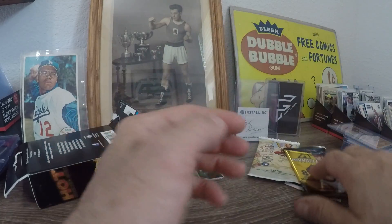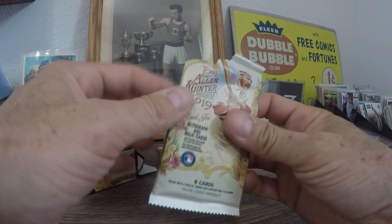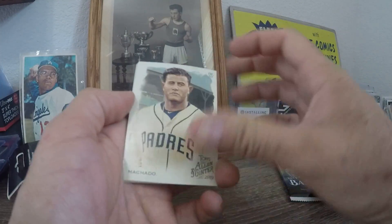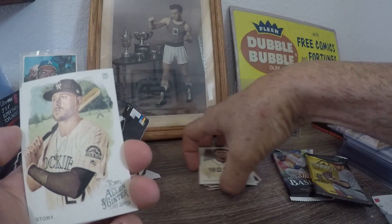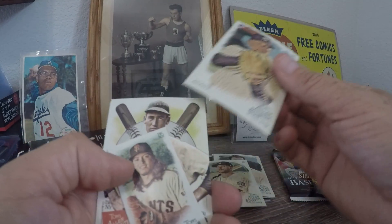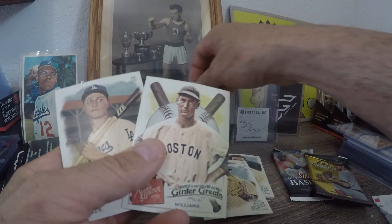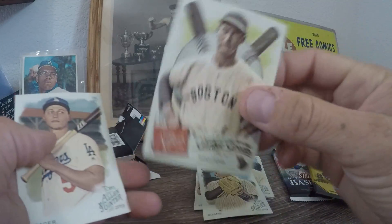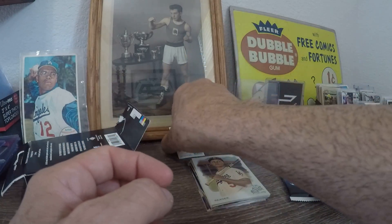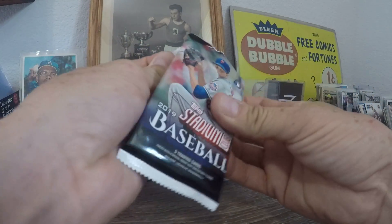All right, we'll go with the Ginter next. I like Allen and Ginter but they need to really do away with the random cards. The minis are cool though, I always like minis. We got Machado, Trevor Story, Adams — it's kind of bent weird — and then a mini of Derek Rodriguez, that's cool. Also a Ted Williams and a Corey Seager.